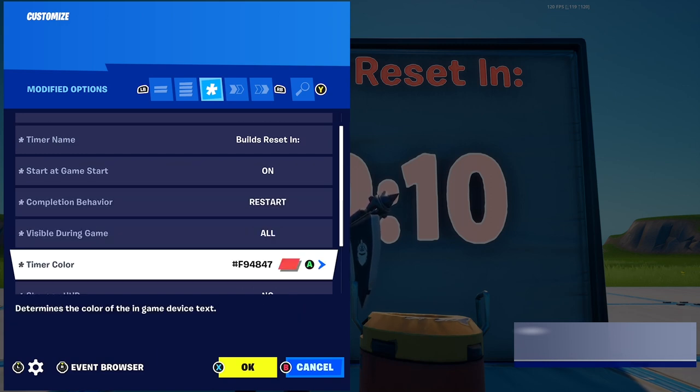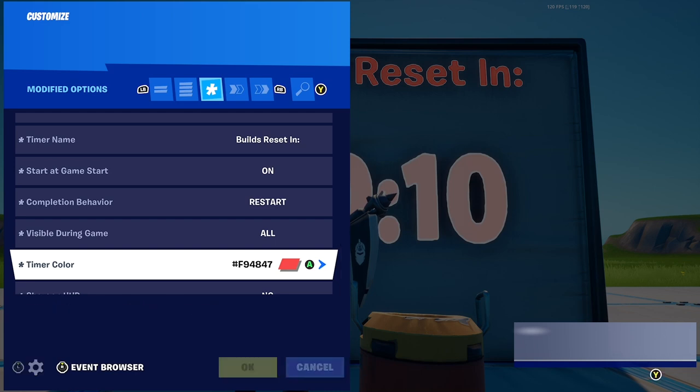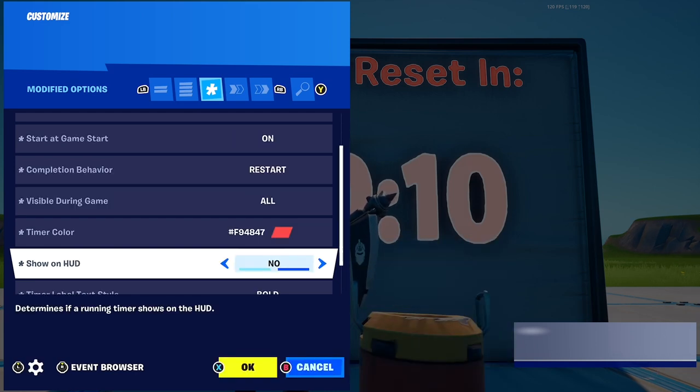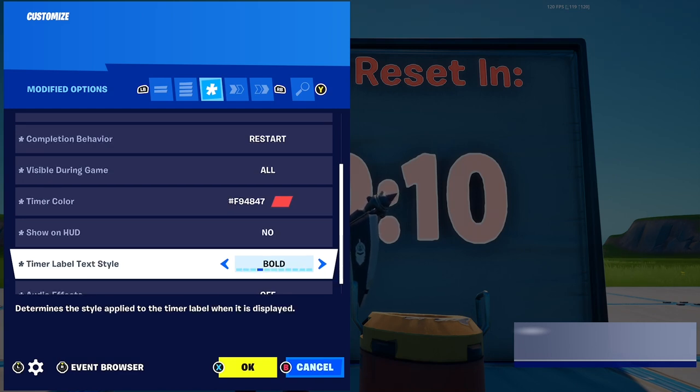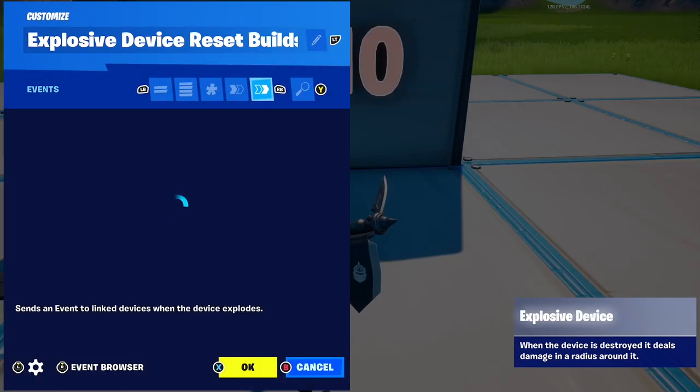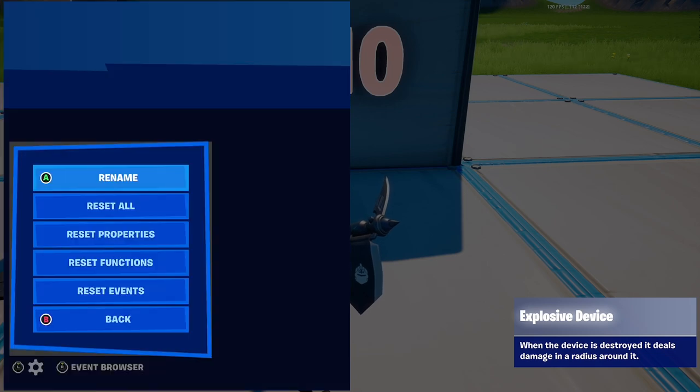Visible during game — I put this to all so you can see the timer. Timer color — I put it to red but you can put this to anything you want. Show on HUD — I put it to no, but you can if you want. Timer label text is just what it shows up as on screen. Audio effects — off. And that's the only thing you need for the timer.